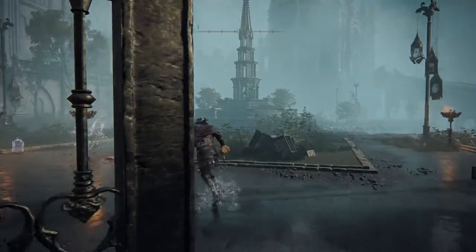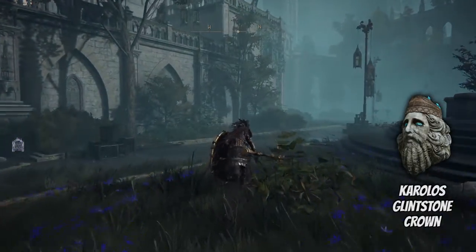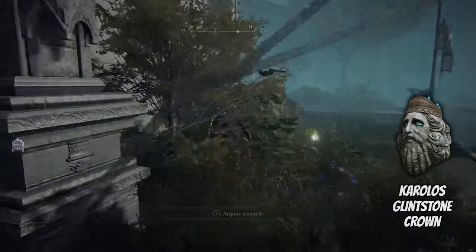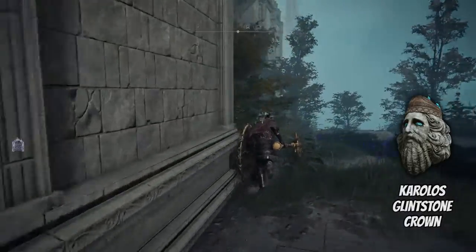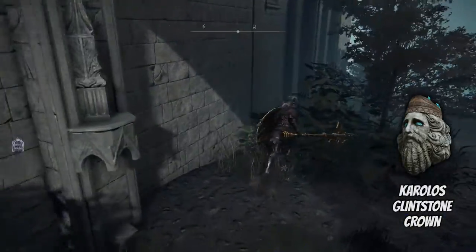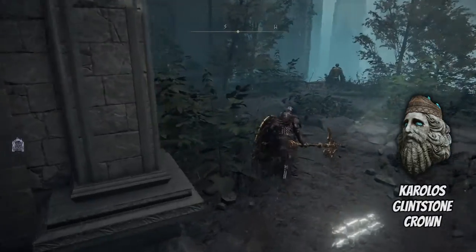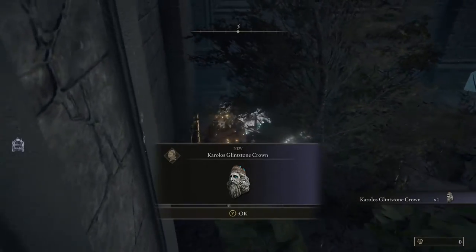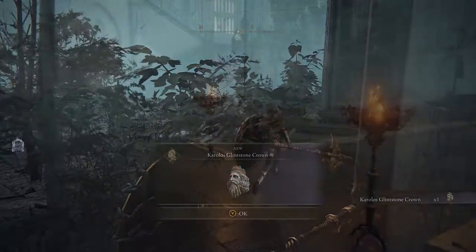The first one we're going to get is the Karolos Glintstone Crown. You're going to go down the courtyard right here, and you're going to hug the wall and make a left, just continue on down the wall, make another left, and then the crystal crab is going to be right there. That was like 10 seconds and we already got the crown.